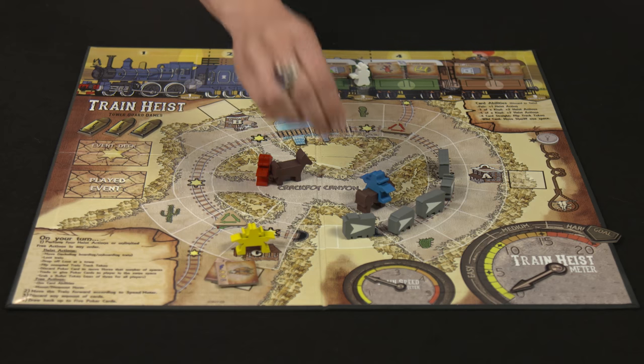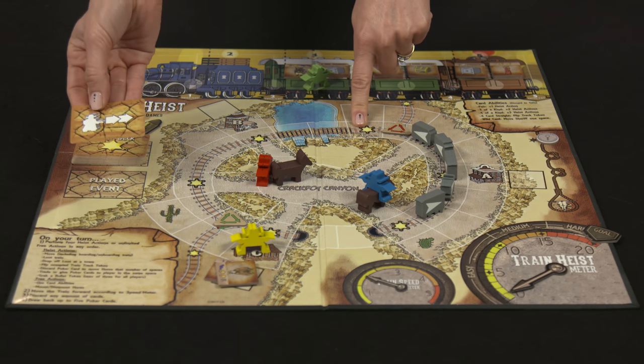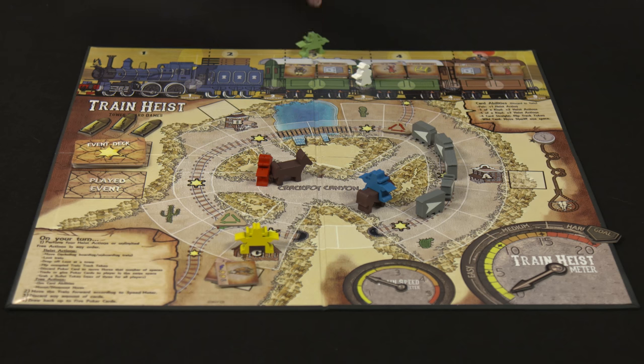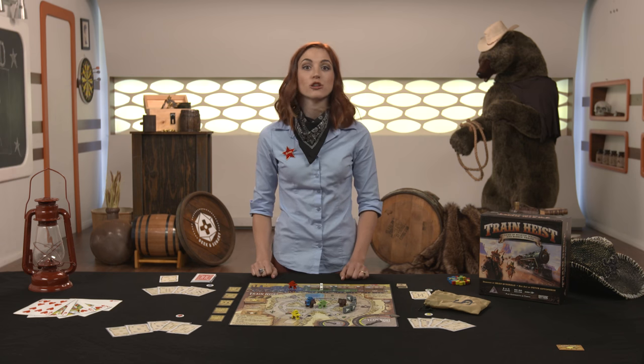After a player finishes their actions, the train is moved a number of spaces forward based on the train speed meter. If a train moves over a star, an event card is drawn and takes effect immediately. If that star is in front of a town, after the event card happens, all the town's loot tiles are placed aboard the train car of the corresponding letter. Any towns without tiles in them forces the hangman's marker to lower one knot, so make sure you're constantly delivering loot to the towns. Also, if the train goes under a tunnel, any cowboys on that roof are going to fall off — their mini gets placed back in Crackpot Canyon and that player will lose their next turn. The corrupt sheriff moves through the train at the whim of both event cards and any wild cards played during the loot heist action. If the sheriff ever enters the same space as a cowboy, that player's mini will go to jail immediately and start shoveling coal.